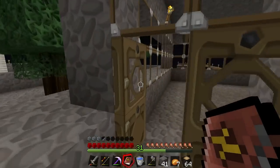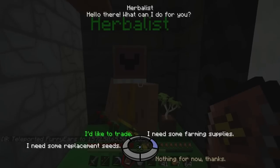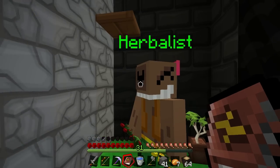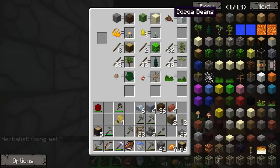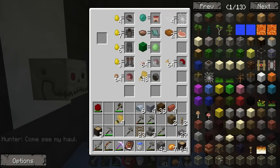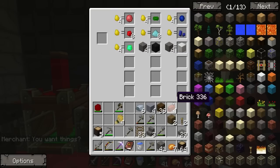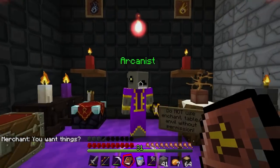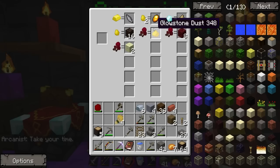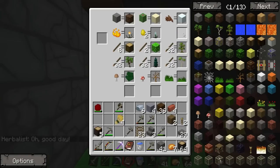I know one of these guys sells clay, let's go have a look. Merchant, arcanist — that's where I'm going. Herbalist, I'd like to trade. You don't sell clay, fair enough. You don't sell clay either. You show me your wares — you don't sell clay either. Does anyone sell bricks? I'm sure I bought clay from you people.